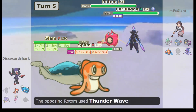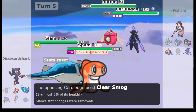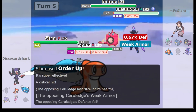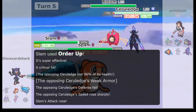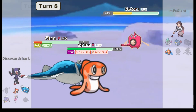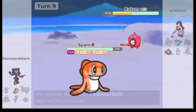But he wasn't done yet, as a fast Thunder Wave set up Cerulege for a perfectly timed Clear Smog, nullifying Dandozo's advantage and allowing it to survive a critical hit from Order Up, meaning Rotom could switch back out one final time, resetting its choice item and bringing it home with powerful Thunderbolts and an impressive match victory.